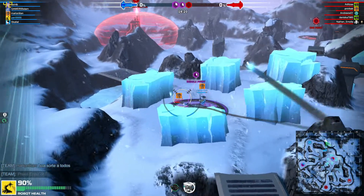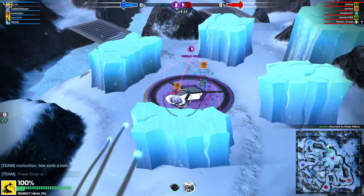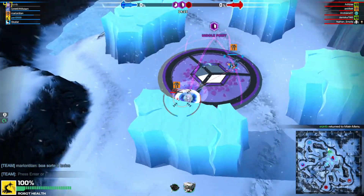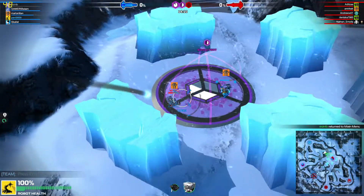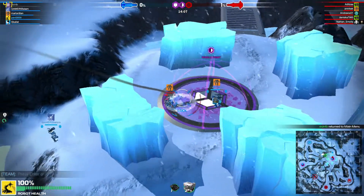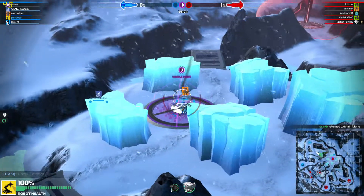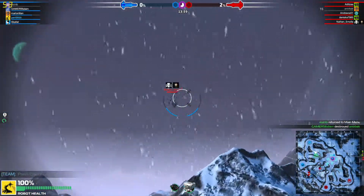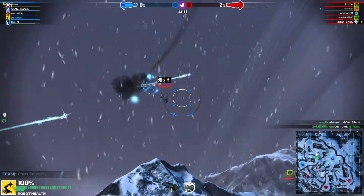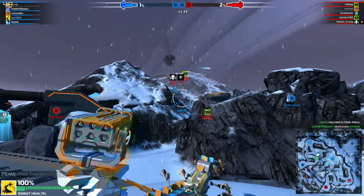The enemy has captured the point furthest from your base. A friendly player has disconnected. Your remaining team have been blocked. The enemy has captured the point furthest from your base. A pirate has left the battlefield. You have captured the point nearest to your base.